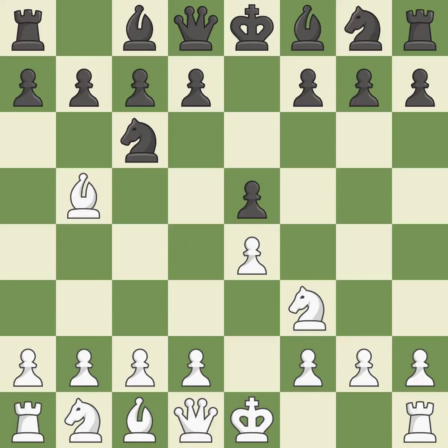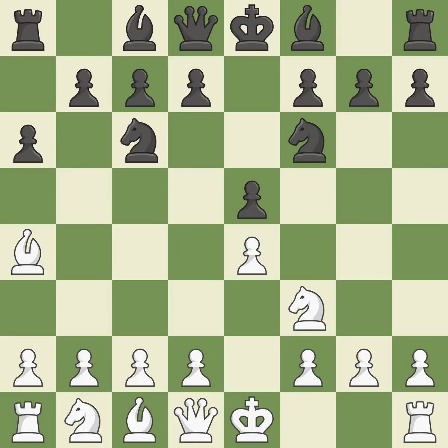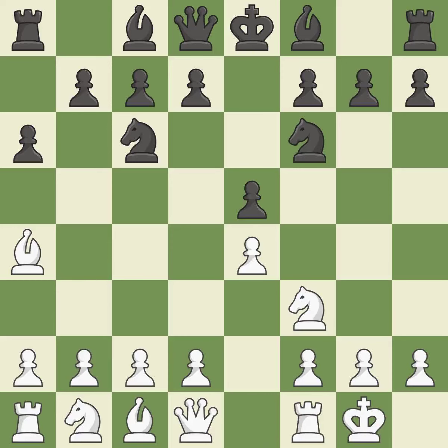The Rui Lopez Opening develops the bishop to immediately attack the knight on C6, the lone defender of the E5 pawn. A6 forces the bishop to choose between exchanging and withdrawing. Ba4 safely retreats the bishop while keeping pressure on the knight. Nf6 attacks the undefended E4 pawn and develops the knight at the same time.